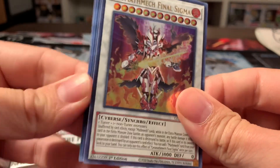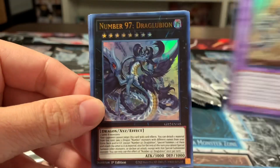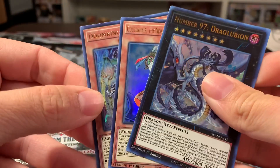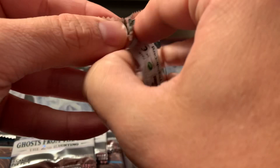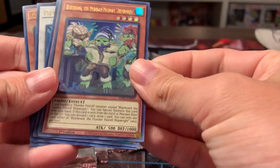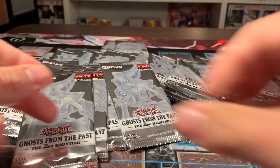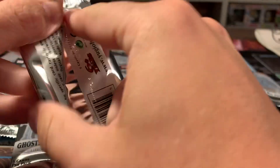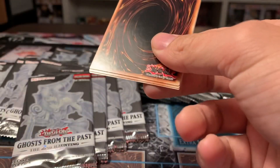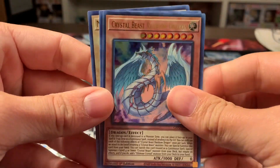So we have a Final Sigma, a Fossil Machine Skull Buggy, Dragublion, and some other cards. We're going to go a little faster — I don't want this to be a ridiculously long video. Sanctuary in the Sky, Ghost Rick Mary, a Plunder Patrol, and a Mecha Phantom Beast. We've got a Proxy Horse, a Venus, a Crystal Beast Rainbow Dragon, Ghost Rick Gianchi, and Mystic Shine Ball.